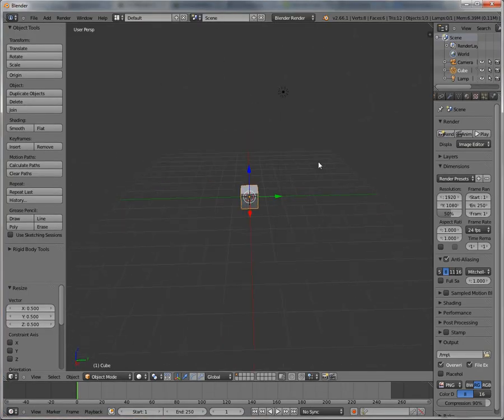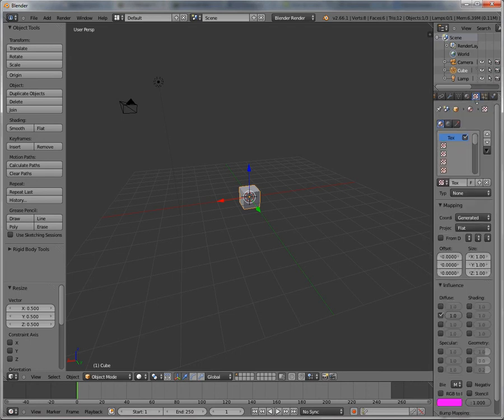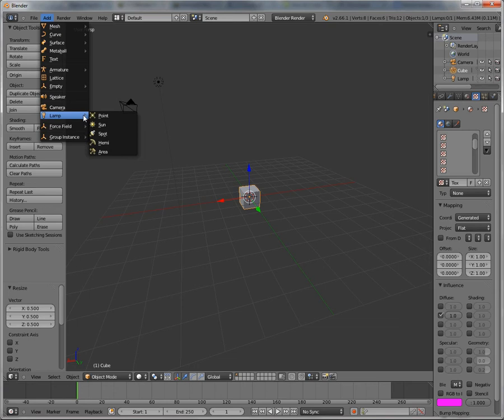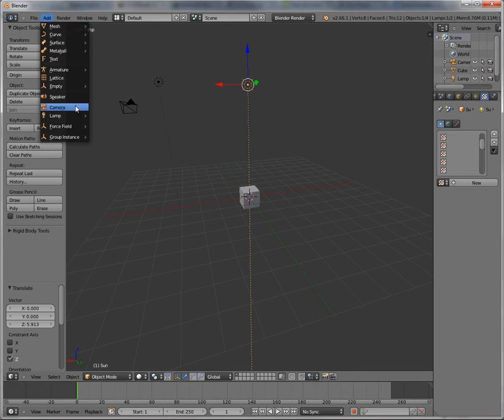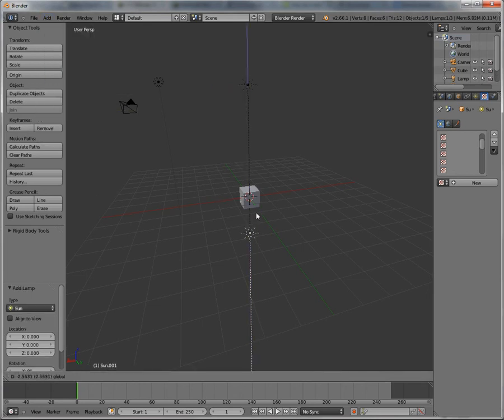Now that we have that scaled down to 0.5, let's go to textures and get started. First, let's add a lot of lamps, because the one big problem is you can't see what you're doing if you don't have enough lamps. So let's add more lamps.